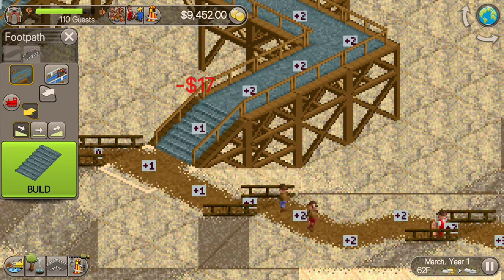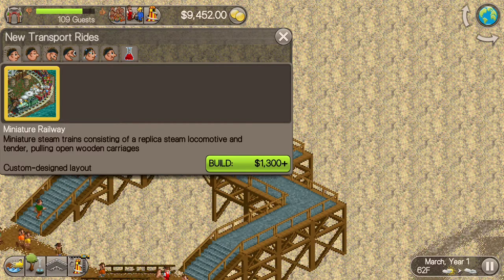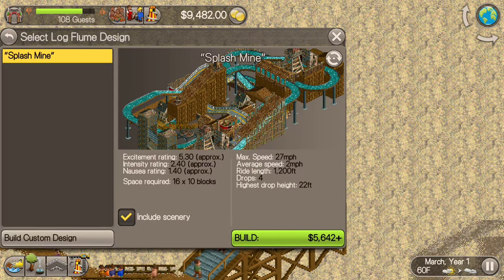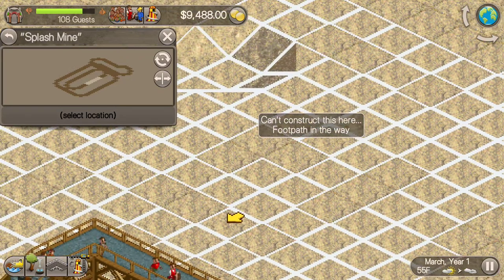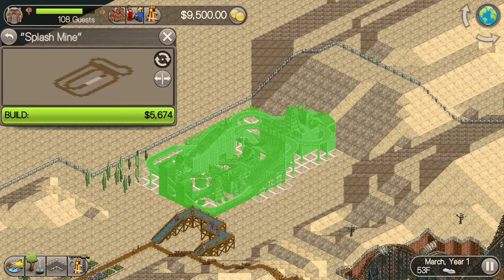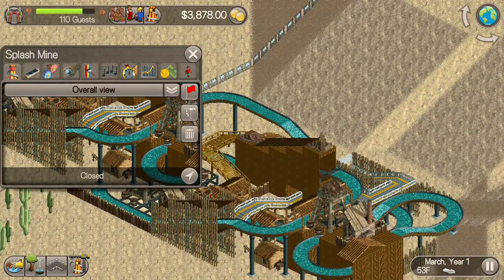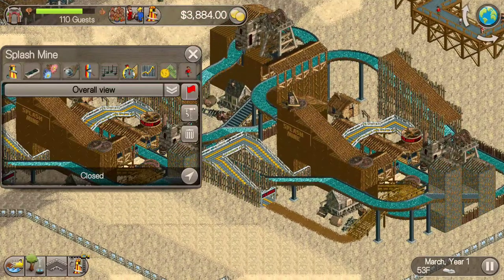I've built an additional path. As far as building rides, we already have a wooden roller coaster or mine train going. Let's build a log flume — it's going to cost around $5,600 and I have $9,400 in the bank. It does need room to build; it's a pre-built ride. I'll use the controls to rotate around and look for the entrance.